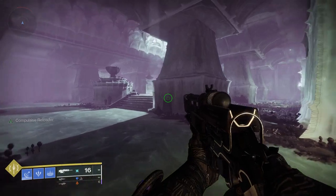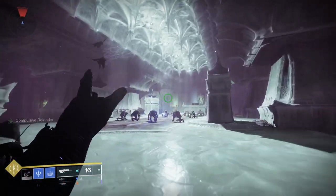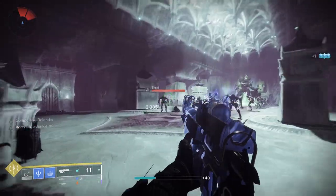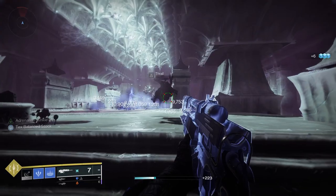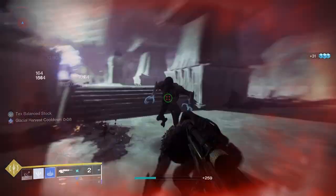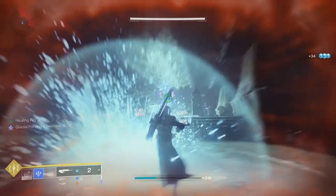Let's have a look at the Long Arm god roll guide. The Long Arm scout rifle comes with some really nice perks, including rapid hit, wellspring, dragonfly, explosive payload, subsistence, and opening shot, just to name a few. This essentially is a mini Dead Man's Tale, so if you like scout rifles I think you're going to enjoy Long Arm and find a set of perk combinations that work for you.